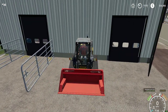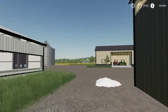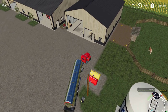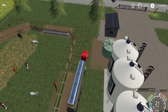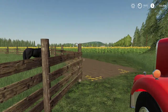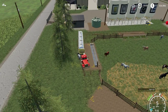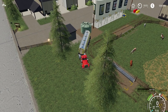There we go. What else are we gonna do here? Probably do the horses next. Alright, I think they're full on straw, so that's good. Yep. Now they're full on water too, that's also good. We're gonna fill up on water here and then put this in the shed.